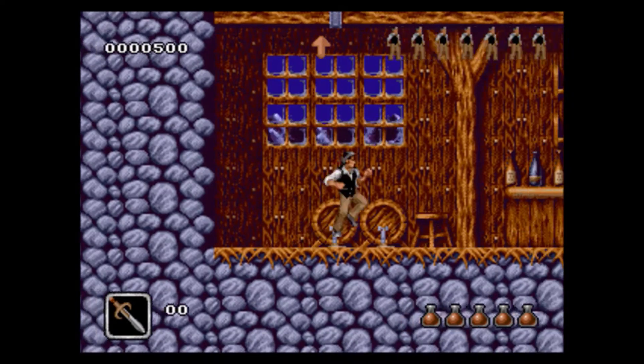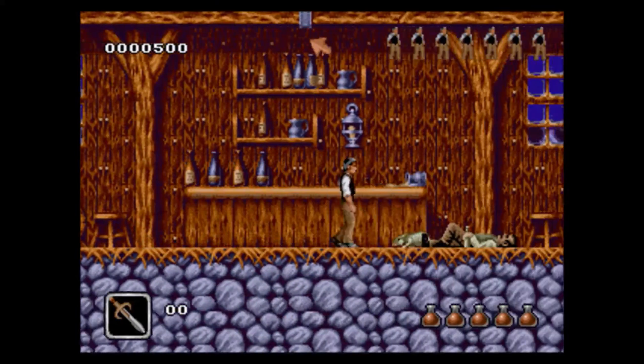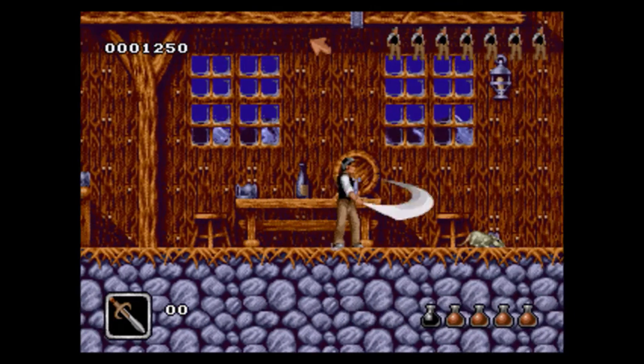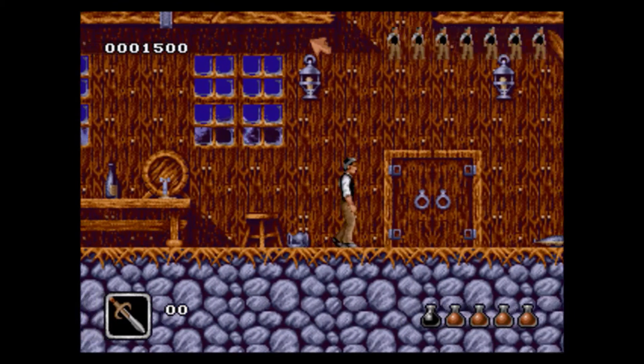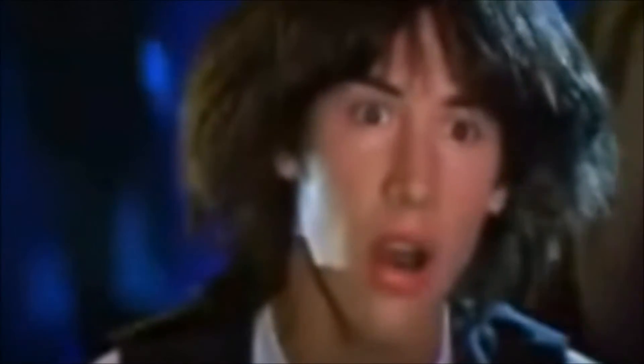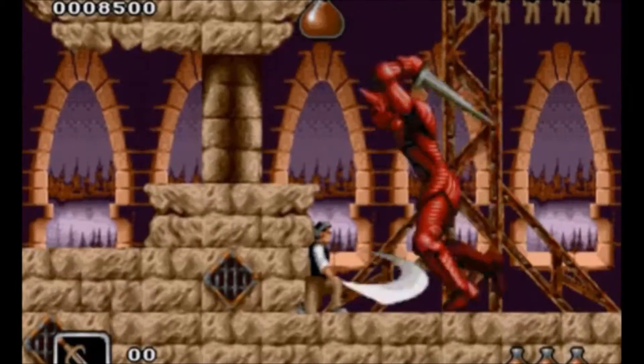It's an action platformer with quite obvious inspiration from games like Castlevania. The ports were pretty different between the Sega Genesis and the Super Nintendo, but in this video we're looking at the Sega Genesis version. In this game, you play as Jonathan Harker — Keanu Reeves' character from the movie — and you're trying to get to Dracula and kill him.